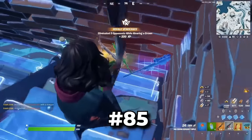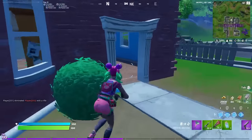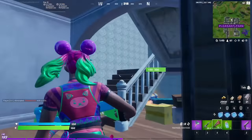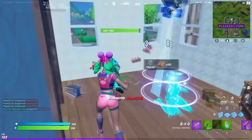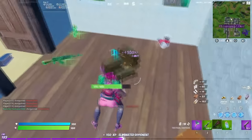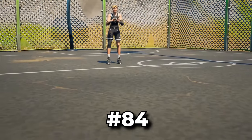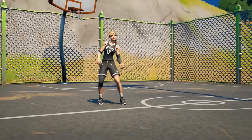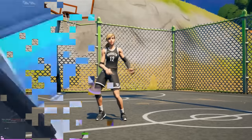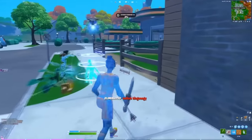That takes us to the number 85 spot, and we have Tropical Punch Zoe. This is just one of those skins that not too many people know exists — it was added to the game back during Chapter 1, it has such a clean design, but because you did have to buy this in a bundle, not too many people really picked it up. That takes us to the NBA skins though, and this is one of my favourite set of crossover skins. I am a massive fan of the NBA, so the fact that we have custom NBA skins in Fortnite is just so clean.